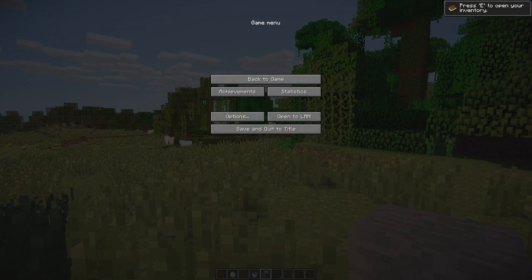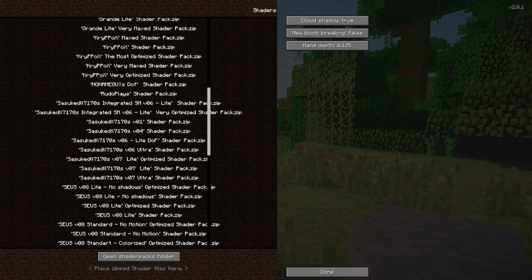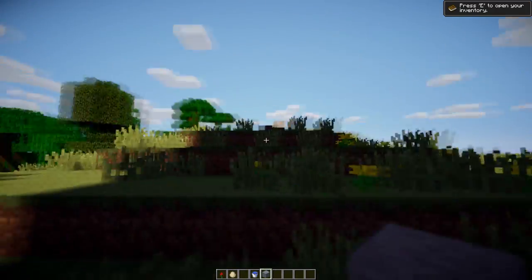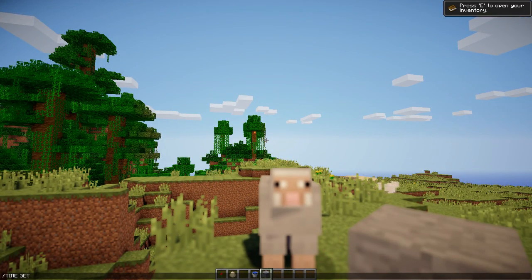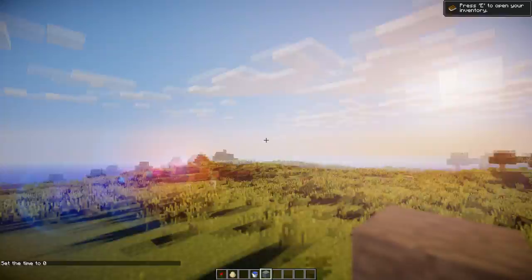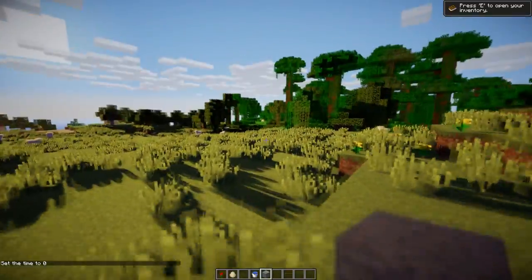I've got another one I really like — this one is perfect for machinima use. Let me first do 'time set 0.' Note that the command doesn't work with caps lock on. So: 'time set zero.' This one is perfect for machinima — the way everything is highlighted, with those extreme shadows, is very cool.